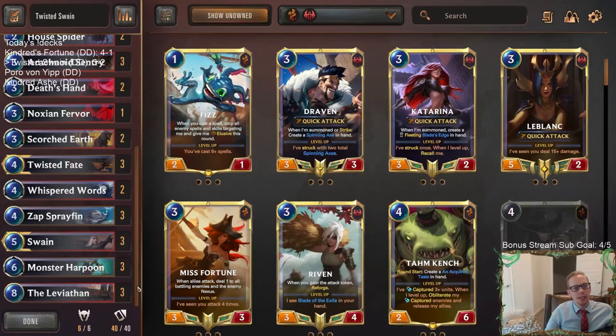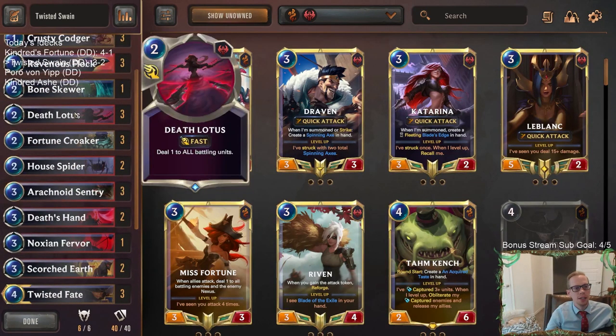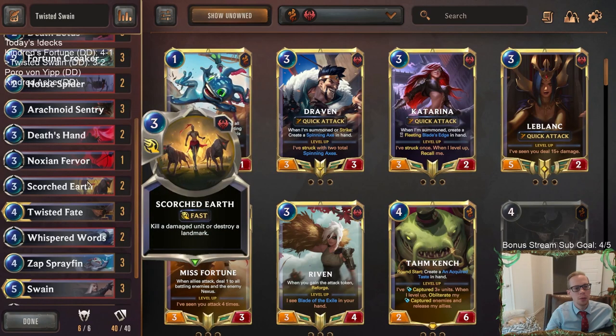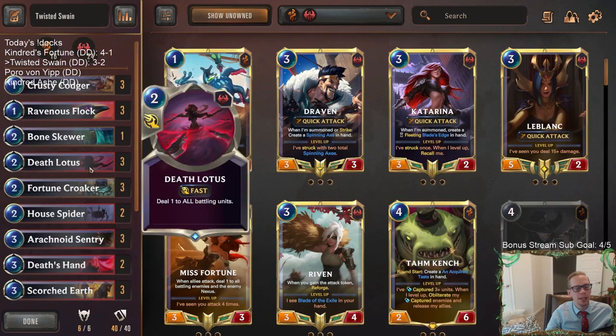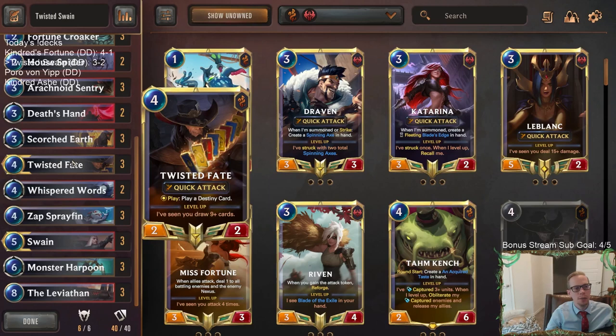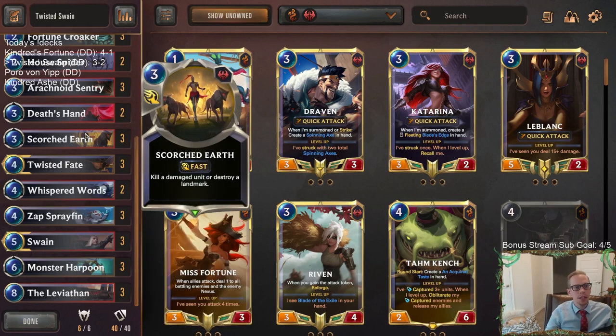That was a close one but I liked our list. I liked playing this Twisted Fate Swain. I kind of want a third Scorched Earth - but then on the other hand we play against a matchup like that last one where we just don't need Scorched Earth at all. Monster Harpoon was awesome - that card was really good. So I would think about that third Scorched Earth.